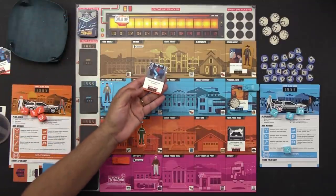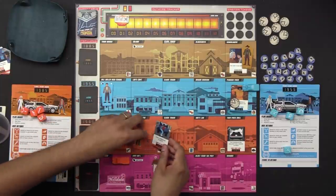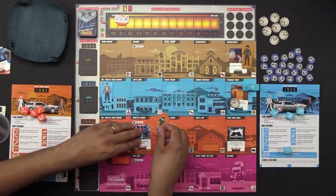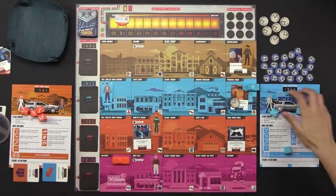We have the last event card and 'Marty skateboards to school' — he starts at his house. And Biff is there, unfortunately. All right, let's roll our dice.